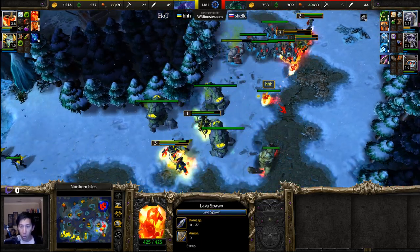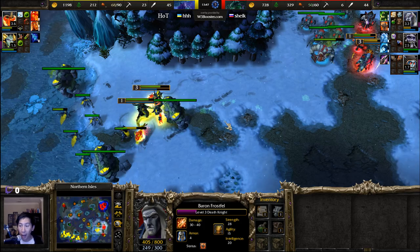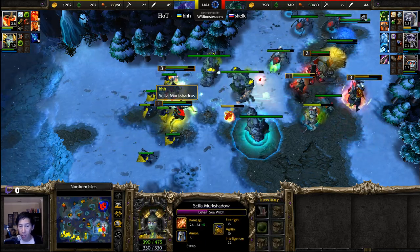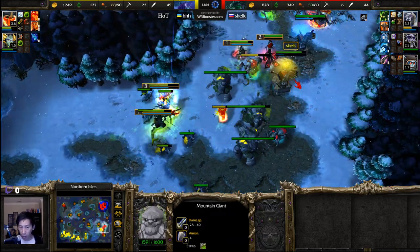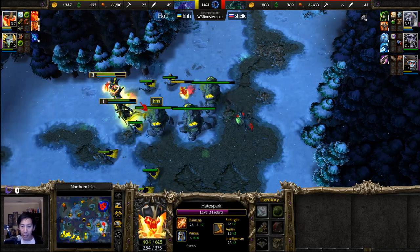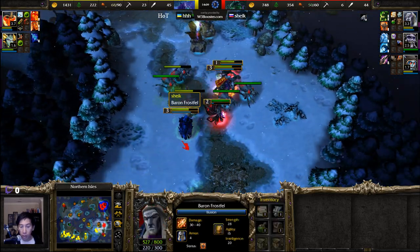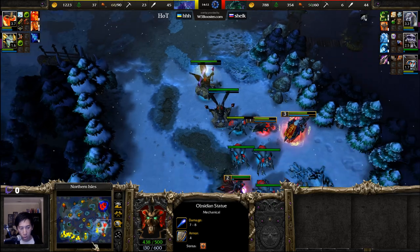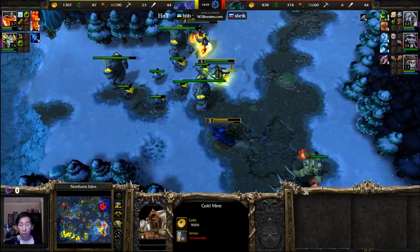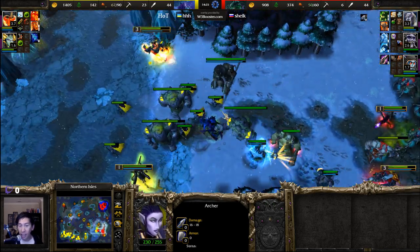Perhaps staggering cold arrows and turning off the orb to rack up damage could be the right call. A lava spawn goes ahead and does the splits — double lava spawn continuing to fight, but that just turns into experience for the Death Knight. Mountain Giant in the front line position — Naga Sea Witch and Fire Lord in the backline, a heavily defined front-to-back formation. The abomination is absorbing damage, crypt fiend easily going to get taken down.